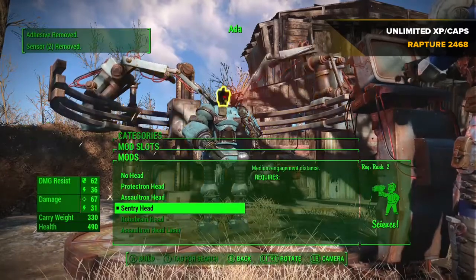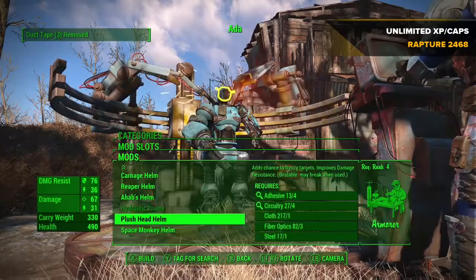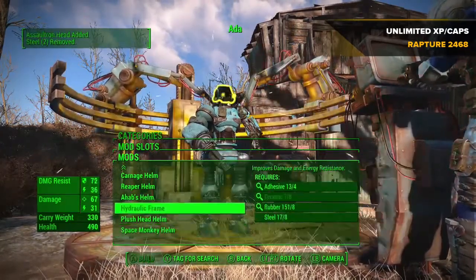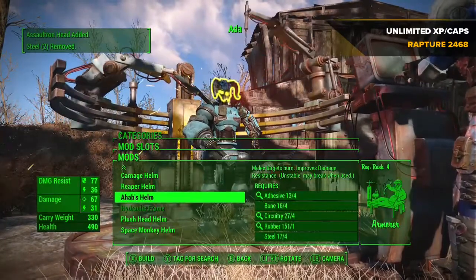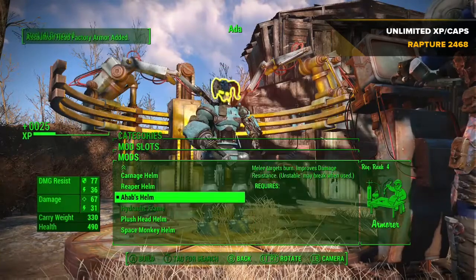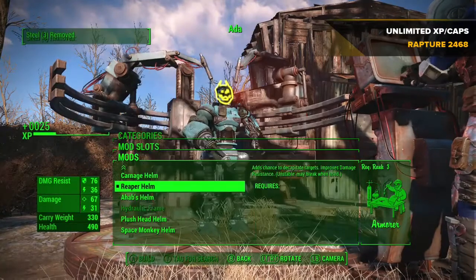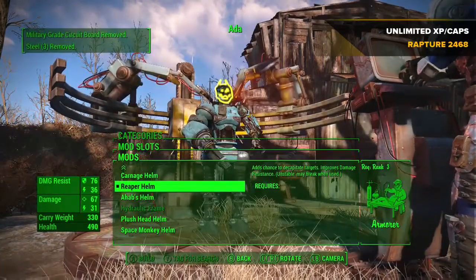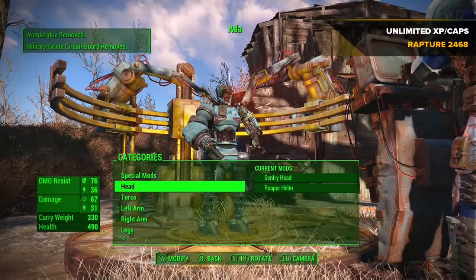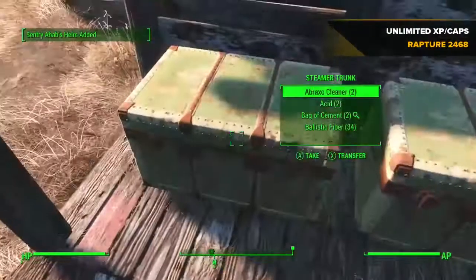Equip the sentry head to whatever bot you're using, then go into armor. I have Ahab's helm, which I picked up when I killed Ahab back in the Mechanist's Lair when I was getting Jezebel. Equip that, and once you've done that equip the Reaper helm or the hydraulic frame — I'm going to use the Reaper helm because that's what I've got.